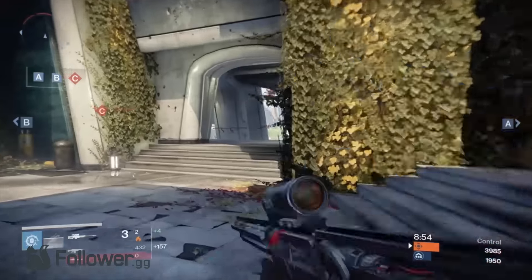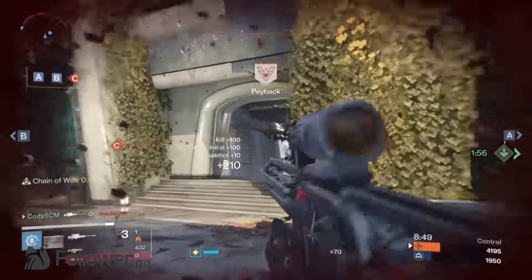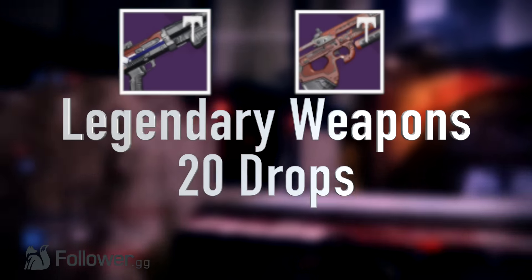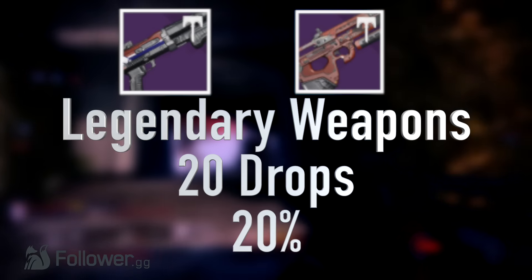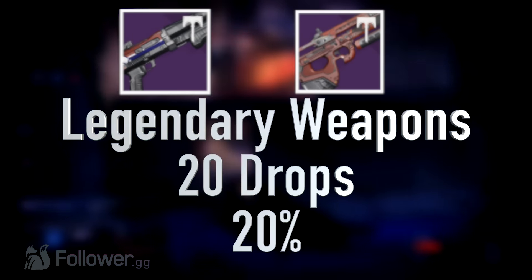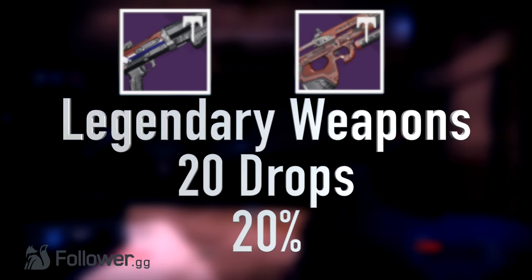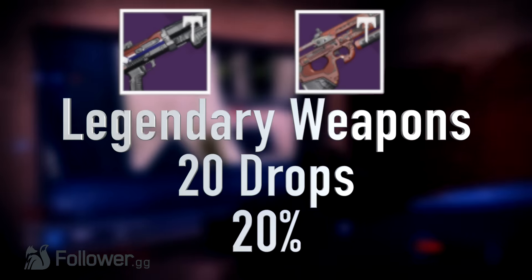Now let's move on to legendary weapons and legendary class items. Legendary weapons are things like the Matador 64 — which is just overpowered in the Crucible — the Ill Will, the Unending Deluge, and the Cryptic Dragon. I got 20 of these out of the 100 games I played, putting them at a 20% drop rate, or 1 in 5. Oddly enough, I didn't get a Hopscotch Pilgrim from any of these games. So I'm going to do a follow-up project playing 100 games of Clash and 100 games of Supremacy to see if maybe the Hopscotch and some other guns have a slightly higher drop rate in those game modes. So for legendary weapons: 20%, or 1 in 5 — not a bad drop rate.